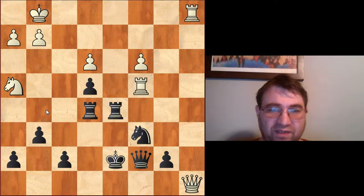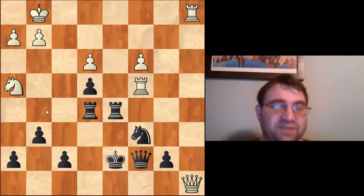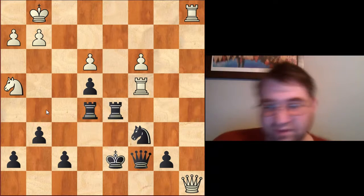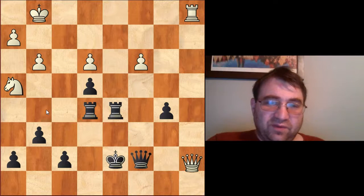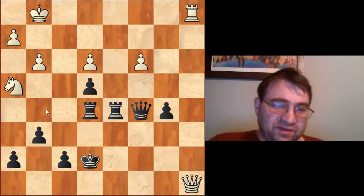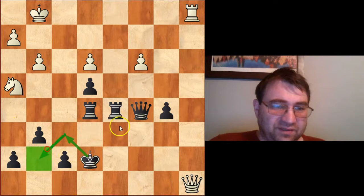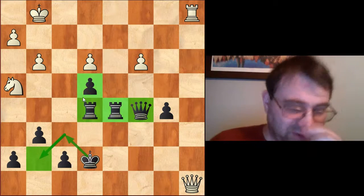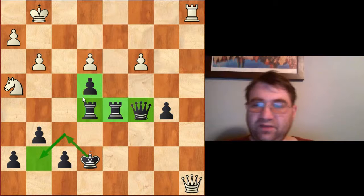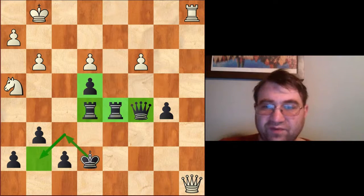He survived White's attack and ended up being up material. White tried to sack an exchange to break through but didn't break through, and then Ivanchuk was able to walk his king to the other side of the board — up a clean exchange and still up a clean pawn. At that point, Vachier-Lagrave resigned.